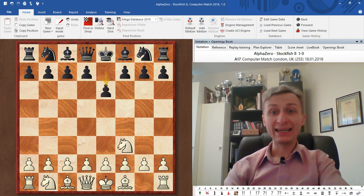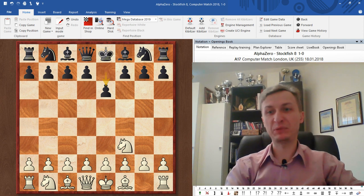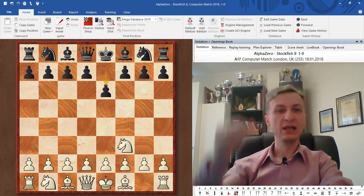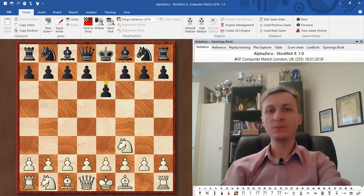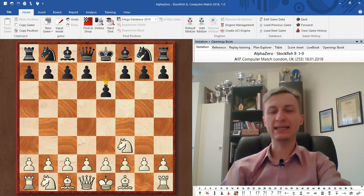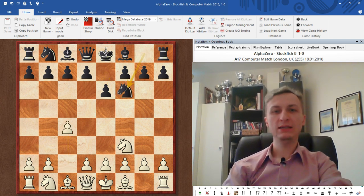I really think everyone can benefit from this game. What I liked about it is that I can understand almost literally all the moves AlphaZero played — like 90–95% of them. There's only one or two moves I don't get out of 55 moves. AlphaZero wasn't provided any opening explorer, and I think the same applied to Stockfish, so they were both playing on their own.